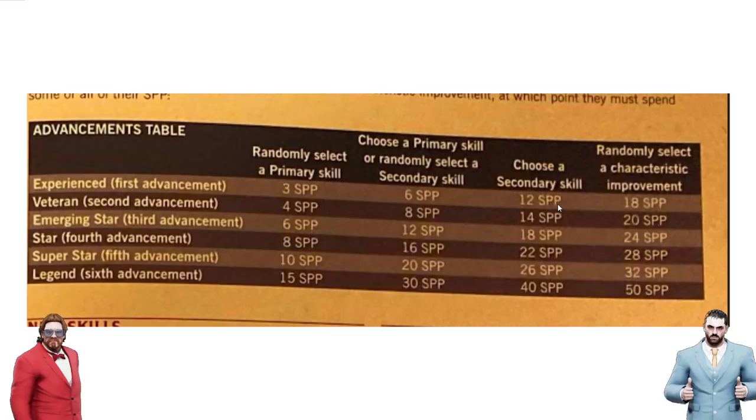It's been confirmed in the leaks that a casualty still gives two star player points and a completion still gives one. I've heard that MVPs give four SPPs, but this is unconfirmed — it's still just a rumor. But what's crazy is if you look at this: 31 SPPs would give you three skills normally, but if you chose all random primaries, you would have five skills at 31 SPPs and you'd be a legend at 46.